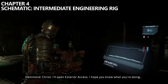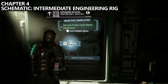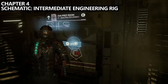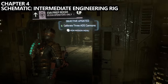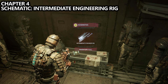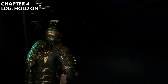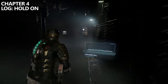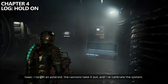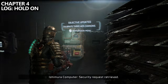After rerouting the power from the water purification area, you'll be granted access to the exterior. On your way through the hallway, take a look to your right-hand side for the EVA Prep Room. Inside, we can find a schematic for the level three suit. We'll then be asked to calibrate three ADS cannons. After leaving from an elevator, you'll go through a series of hallways where a log will automatically play. After that elevator ride, you'll see a save point on the wall as well as a log called Hold On — this is before you calibrate the cannons.